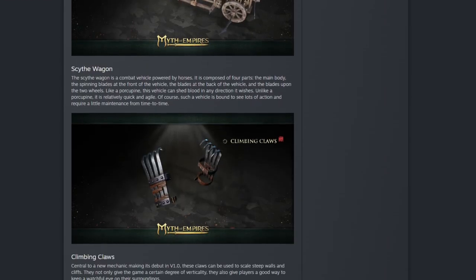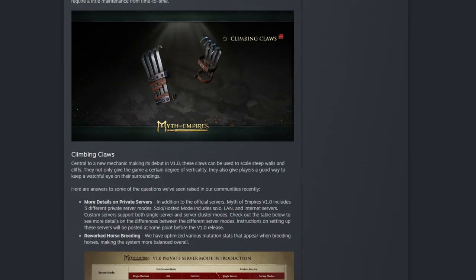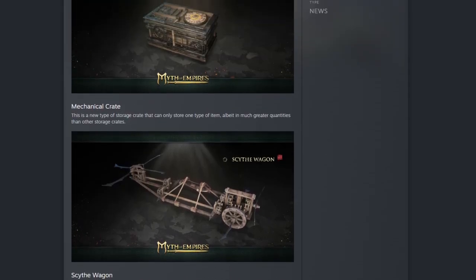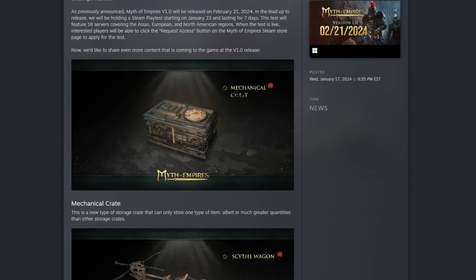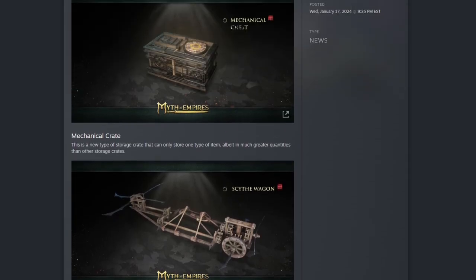Short, sweet, straight to the point today. The key takeaway beyond the new features is the server structure — clusters, single server, internet, LAN, and single machine — and how that's all going to work moving forward. Hopefully this video helped you guys, and some things to look forward to like the scythe wagon and the dedicated storage box. Take care, hope to see you out there in Myth of Empires soon. Peace out!